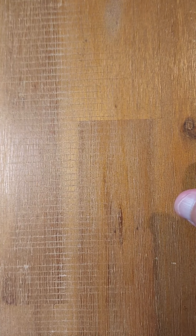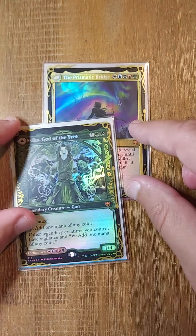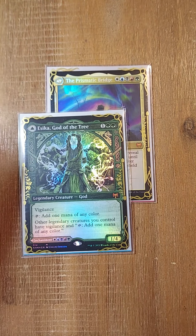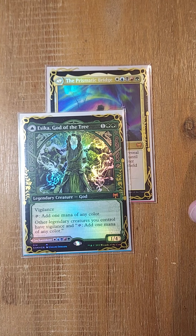And that is Sika in a nutshell. Your plan A is just to get Godo out as soon as possible. Why Godo through Sika instead of just a Godo deck? Because if you get the Wubrg enchantment, Godo costs one less mana. And that's the deck. Thank you very much.